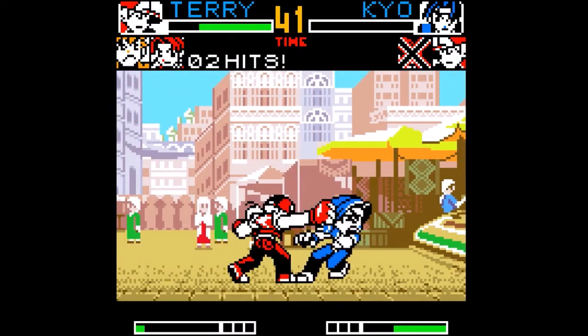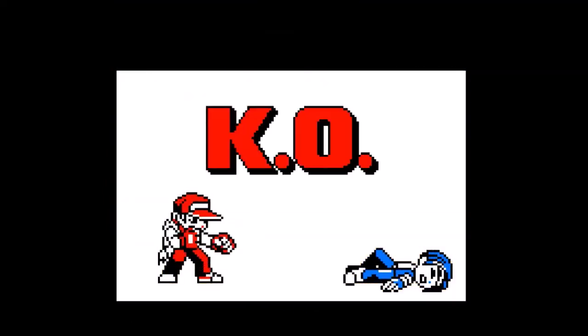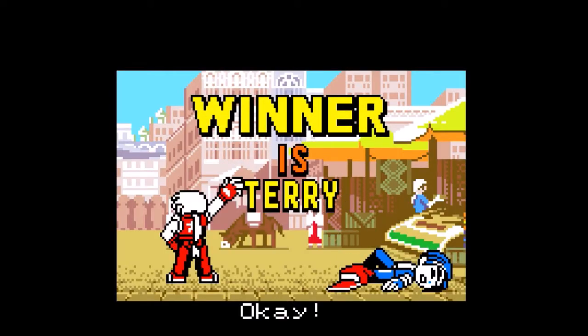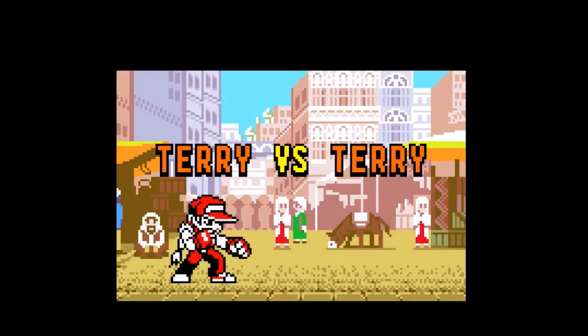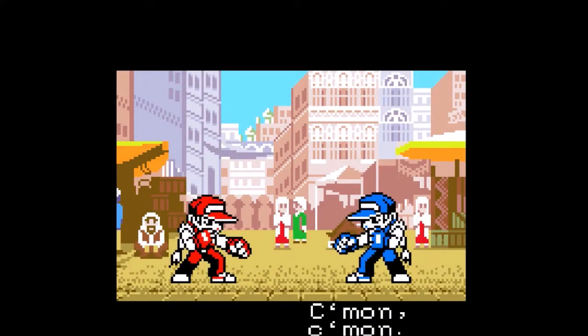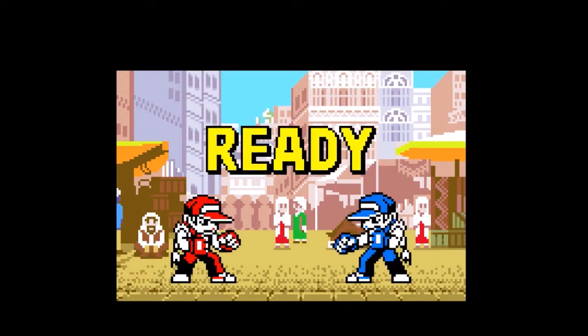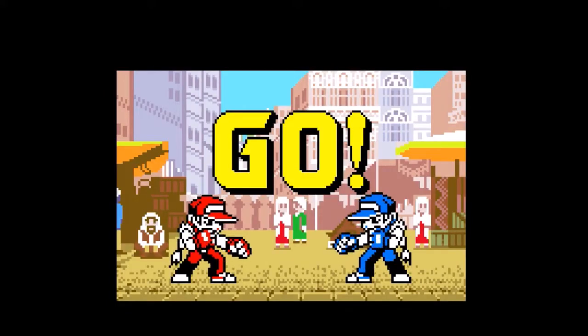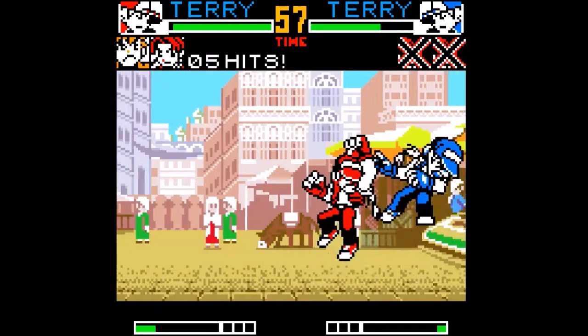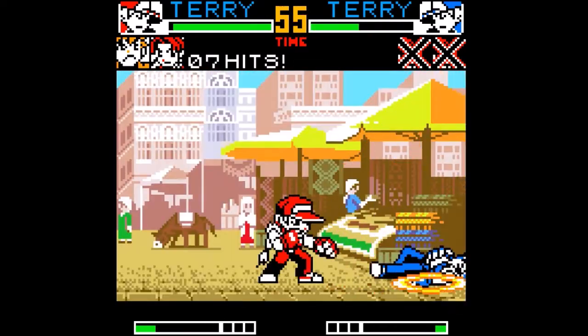The overall presentation of KOF R2 is very similar to that of KOF R1, albeit now in color. The characters themselves are presented in a super-deformed style, and the overall mechanics have been adjusted to accommodate the Neo Geo Pocket Color's limited number of buttons. Light attacks are still done by quickly tapping either punch or kick, while the heavy attacks are performed by holding in the buttons longer. Overall, it's much of what you'd expect from what was established on the Monochrome Neo Geo Pocket.